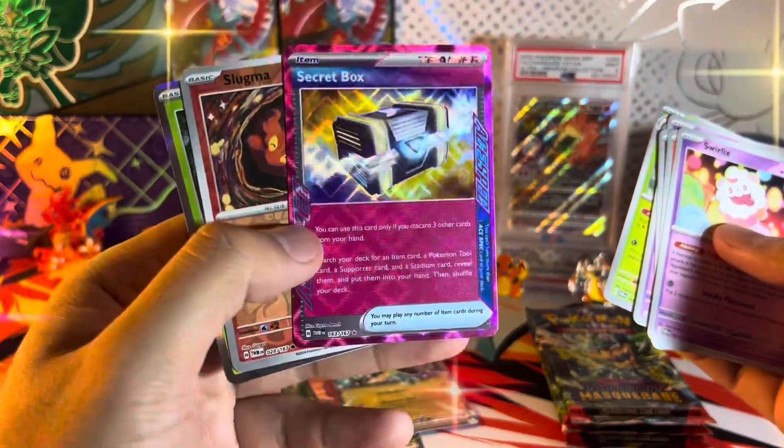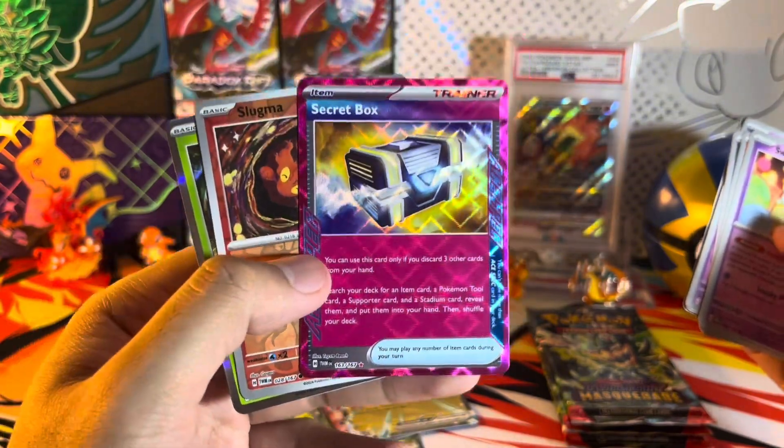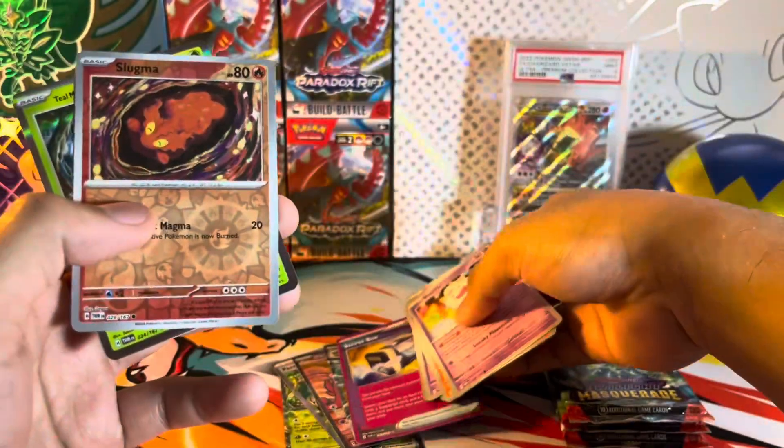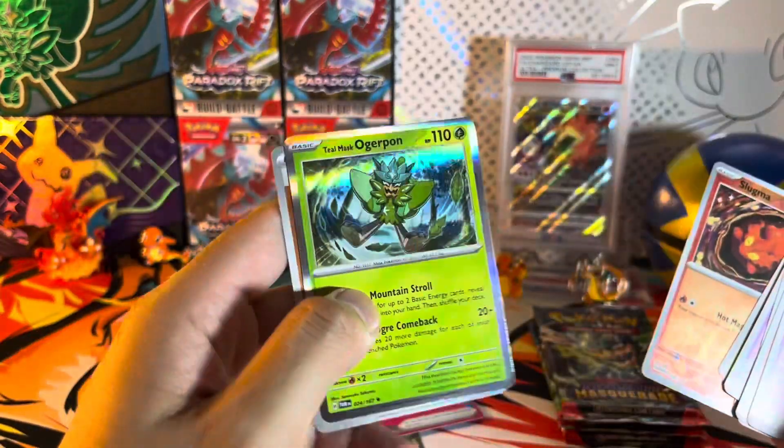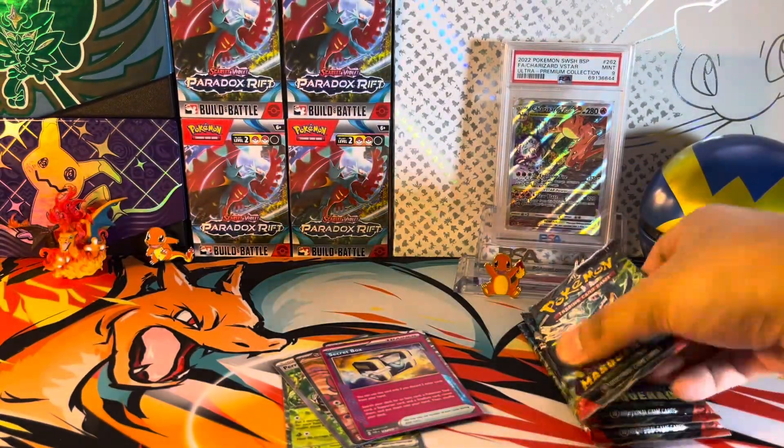Oh, this is our very first A-Spec trainer for Twilight Masquerade — secret box, very nice! I will take that. We're getting some nice hits. And we got Teal Mask Ogerpon for our rare pull — hollow rare pull.